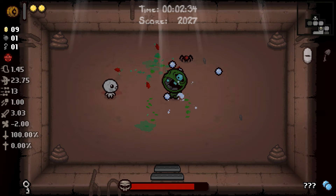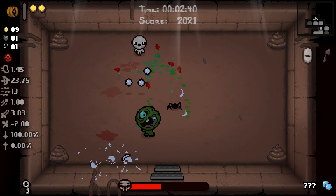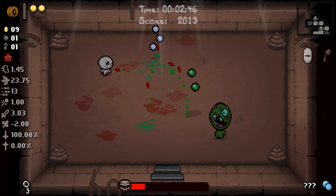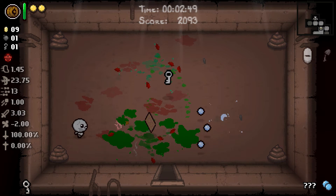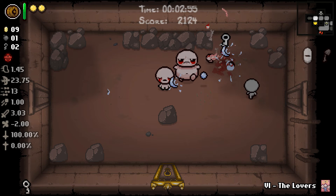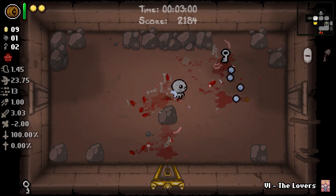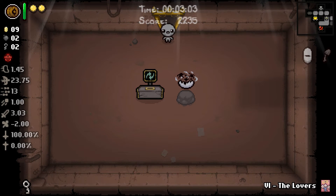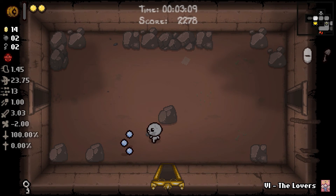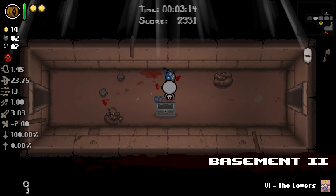Take out the little guys, then we can focus on Sloth himself. Hopefully he drops a good card for us — actually I would be totally fine with Bob's Curse as well. Lover's Card — well, we'll take that over the pill just because if I accidentally use the Lover's Card it could potentially end in disaster, whereas if I use the pill on accident it potentially could too.